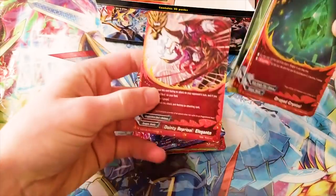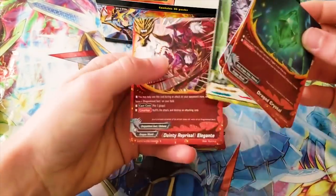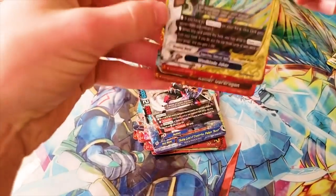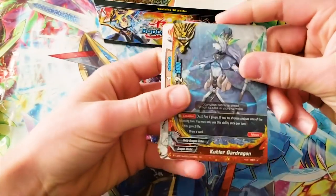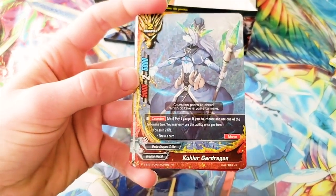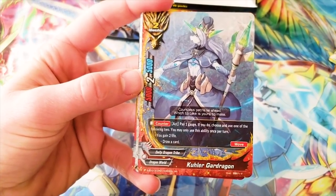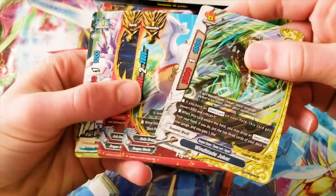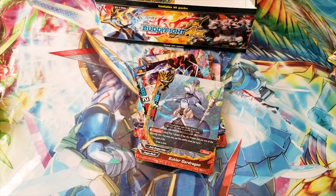The Nullifier Elegant for Dragonblood Sect, and a foil of a card you don't run. There was like one more double rare, maybe. Cooler Guard Dragon — a card you don't really run, but it's kind of cool. Act, once per turn: pay one gauge — if you do, choose and use one of the following two: you gain two life, or you draw two cards. I like that. Not gonna run it in my main deck, but if I want to make some fun decks on the side, that's an option.